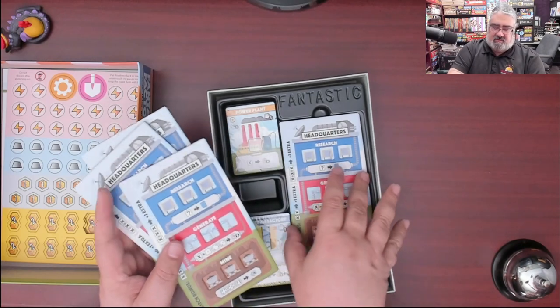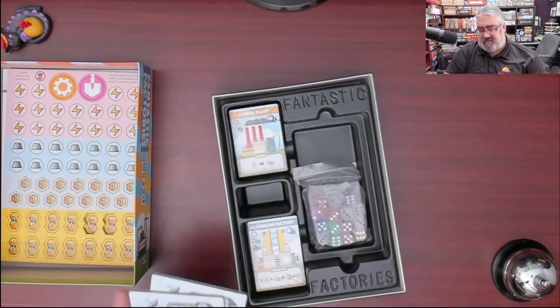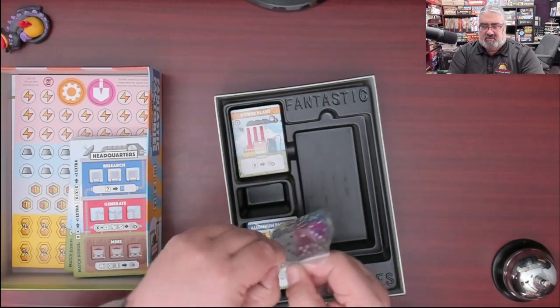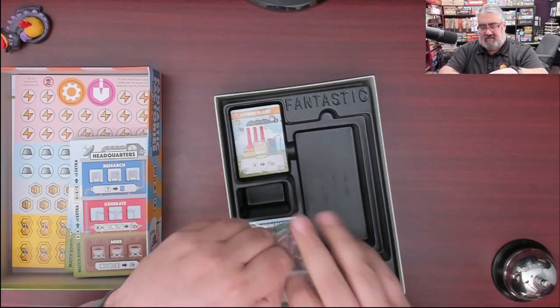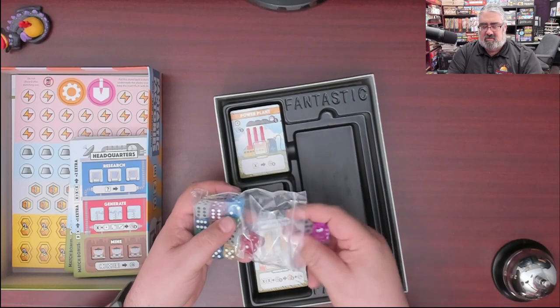I think this set played five. Three. Four. Five. There's the dice. Dice are dice — they're translucent, very bright colored dice. And then some white ones. The white ones are not for players — the white ones you can earn during your factories.